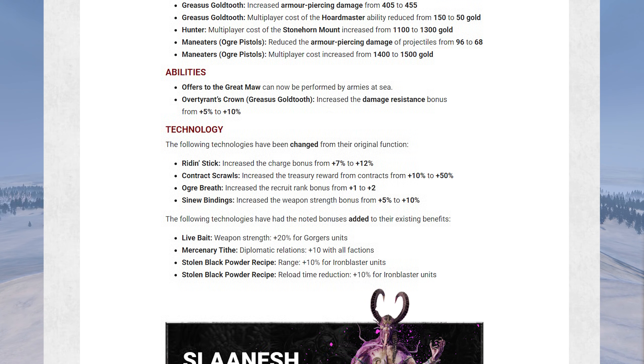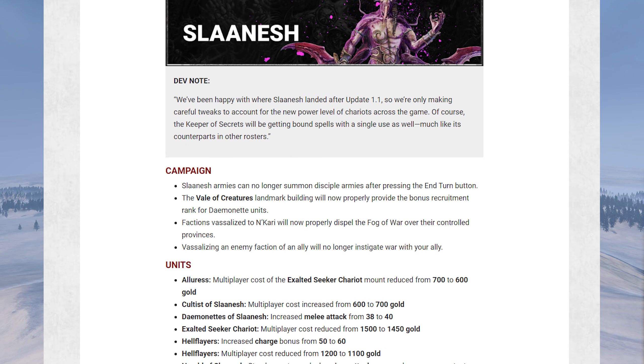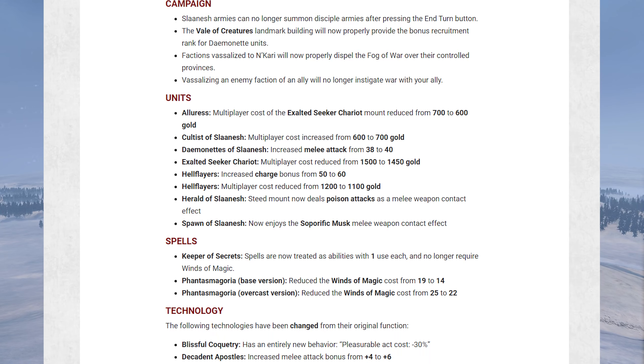Moving on to Slaanesh: the dev note says they're mostly happy with where the Slaanesh faction is, which I guess means the chariots and stuff are fixed now. The Keeper of Secrets' bound spells are getting the same treatment as everyone else — won't cost Winds of Magic anymore. A few campaign fixes and changes, and mainly buffs for the units: Hellflayers are getting a nice little buff, Daemonettes are getting a little extra melee attack, Cultists are getting more expensive again — probably the summons — and a few spell buffs as well.